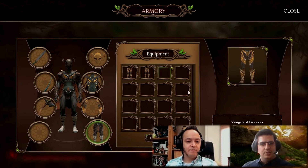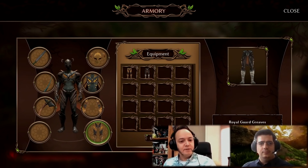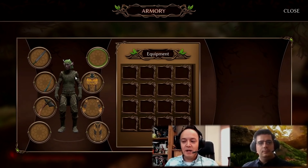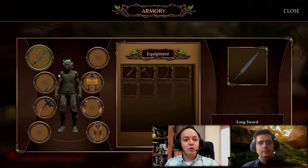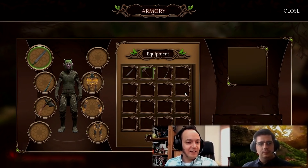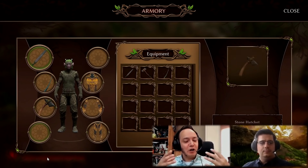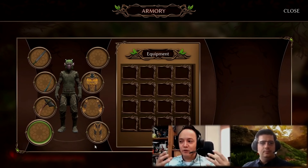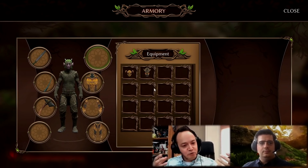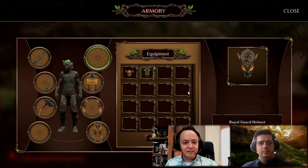They've said the armor sets are going to have specific uses — not necessarily just giving you an extra health buff. Some of them might give you the ability to glide, judging by the wings on the back. It looks like you've got two slots for weapons — a long sword slot and one below it, possibly a bow — plus an axe slot and another slot for equipment. It'll be quick and easy to flick through what you've got.